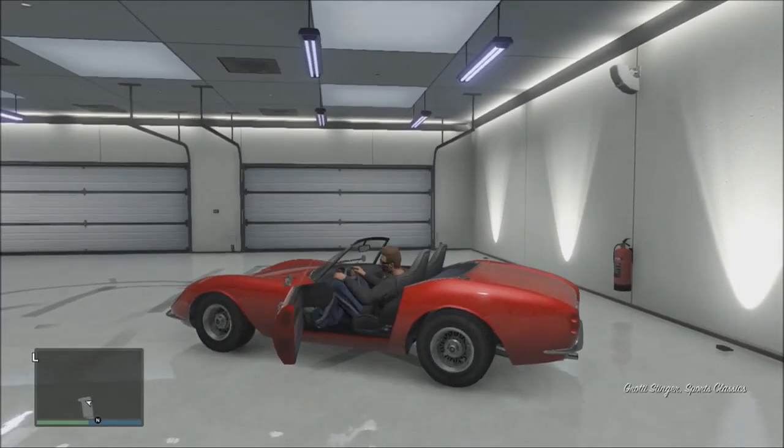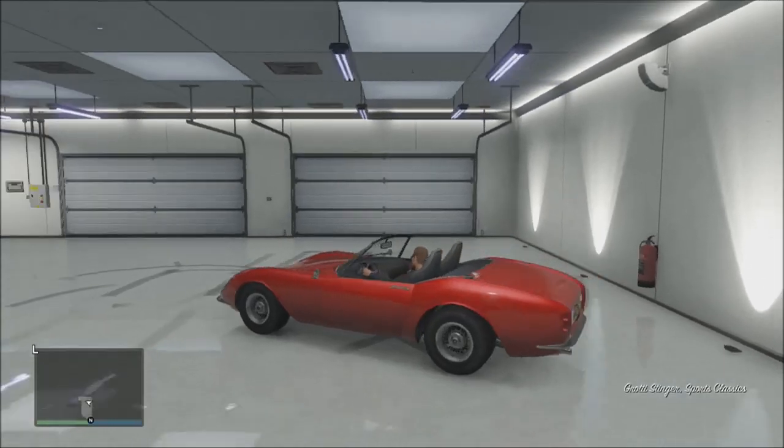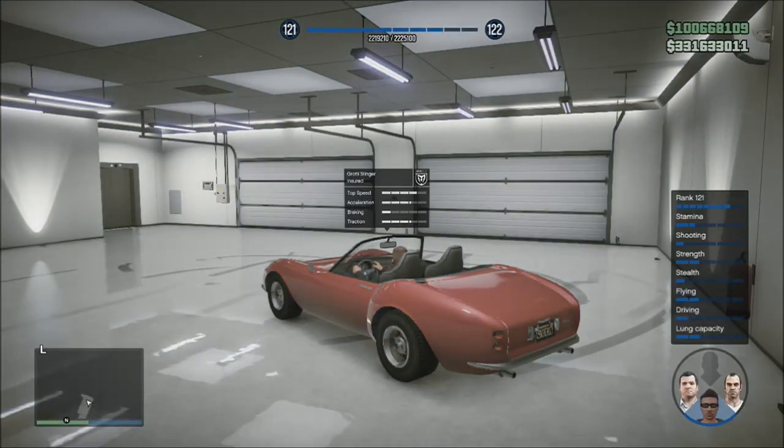All you want to do is enter your car, and while you're in your car you want to hold down on the D-pad and hover over one of the single player characters.